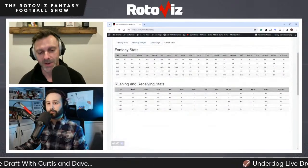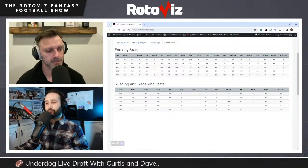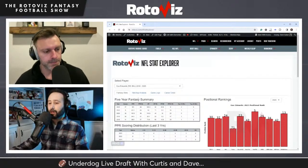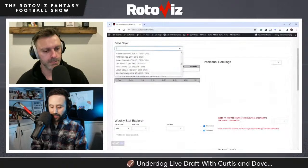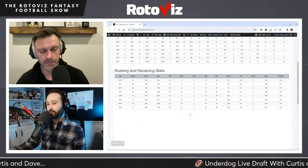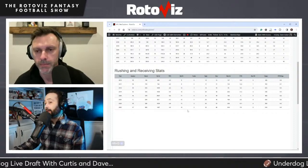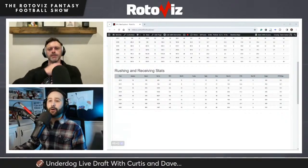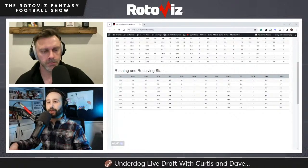Dave pulls up the NFL stat explorer. Gus Edwards rushed for 13 touchdowns last year with the position in flux early in the season. Looking at Derrick Henry's career rushing touchdowns in the player stat explorer: 2018: 12, 2019: 16, 2020: 17, 2021: 10, 2022: 13, 2023: 12. This guy has not slowed down — 20 touchdowns might be rich, but 12-13 or even 15-16 is very realistic.